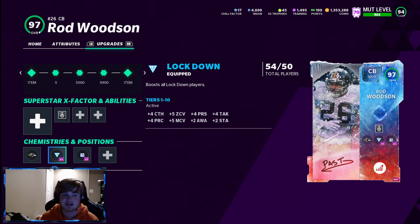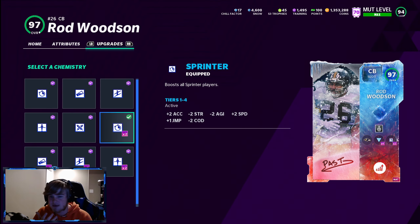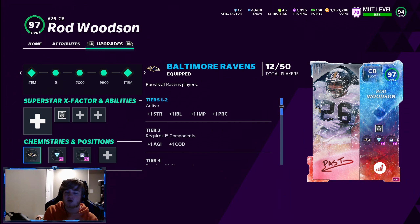There's even more boosts not shown — but every single card with Lockdown is getting that boost. If you put a chemistry on your whole team it's going to help you a lot. There's also a second chemistry that's expensive — if you just got the game, don't worry about it yet, but I have Sprinter on: plus-two acceleration, minus-two strength, minus-two agility, plus-two speed on my whole team.